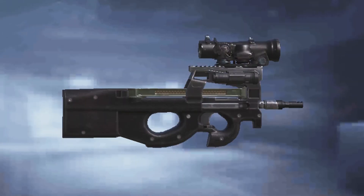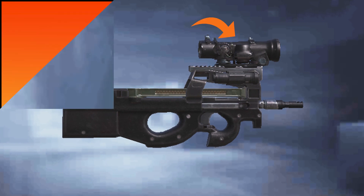The best attachment set for the P90: in the muzzle category it's the compensator, in the lower rail category it's the laser sight, and for the upper rail category it's the 6x scope.